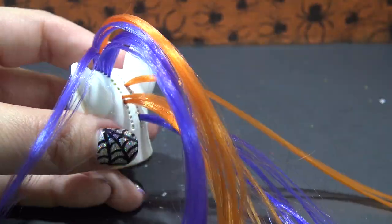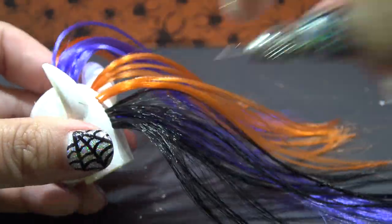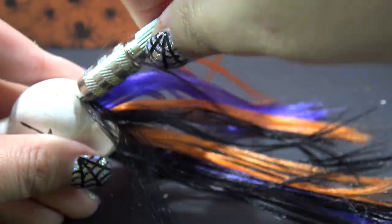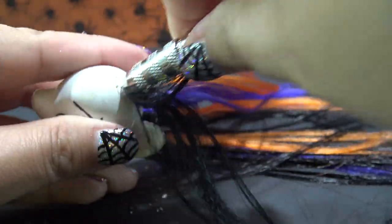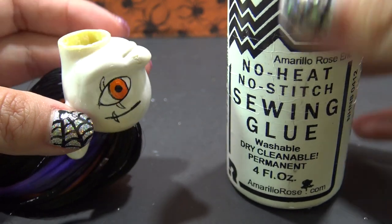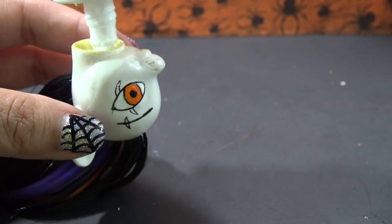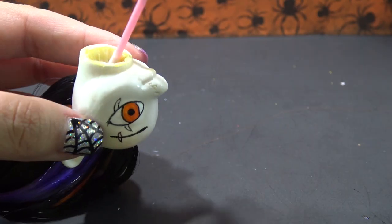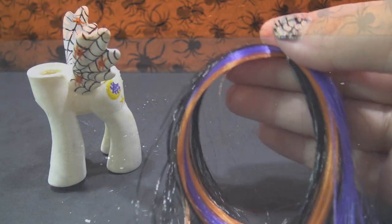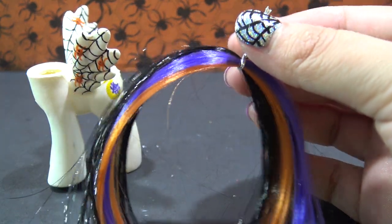This purple is a lot darker in real life, but on my camera it is showing up a little too light. Once you get all of the hair plugs in, you do need to secure the hair or it will fall out. I suggest using no-sew glue. I like to pour it directly inside of the head and then use a Q-tip to evenly distribute all the glue on the inside.